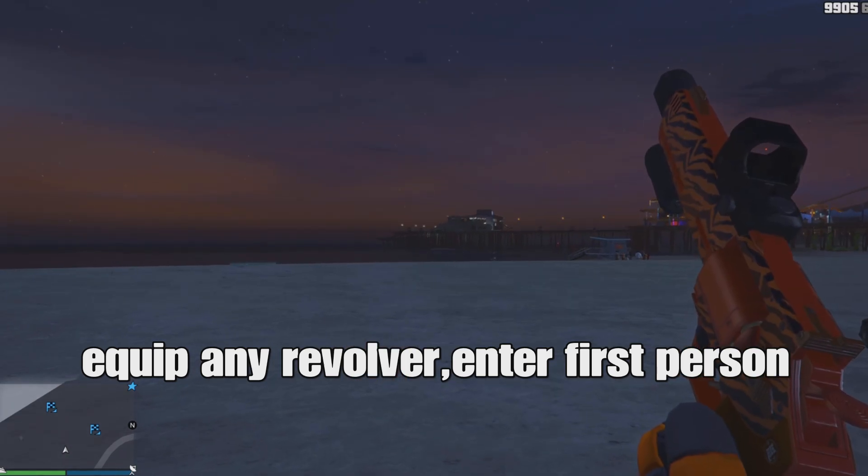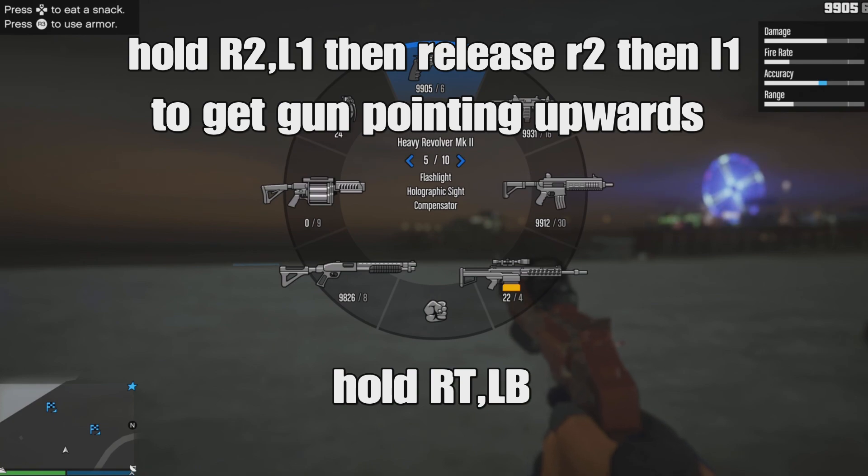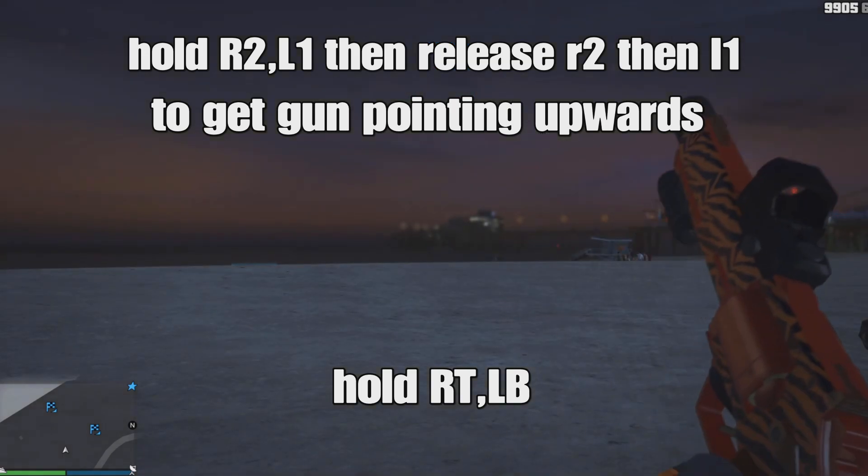What you want to do: equip any revolver and then enter first person. Hold R2 and L1, then release R2 and then L1 to get the gun pointed upward, then start shooting one bullet.